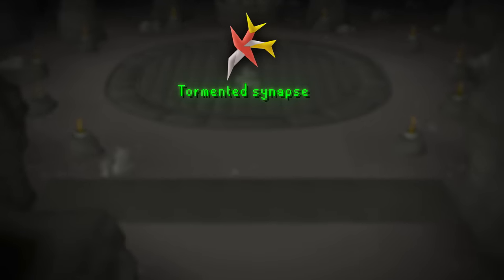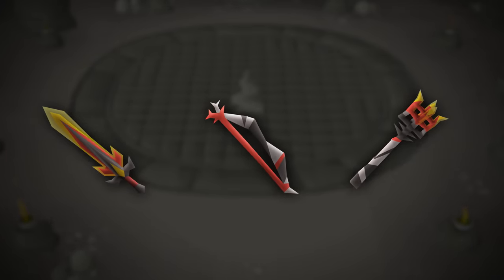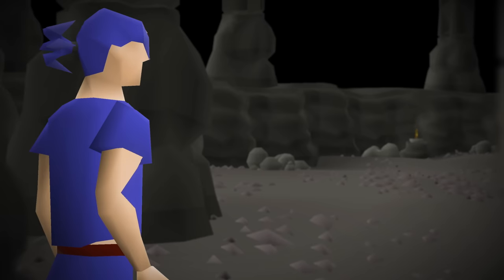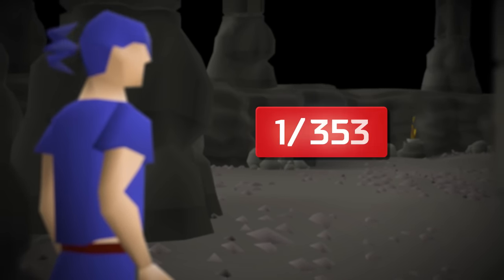And lastly, we have the Tormented Synapse, used to craft the Ember Light, Scorching Bow, and Purging Staff — three brand new Tier 77 weapons that deal increased damage against demons. Out of these two, the item we're going for in this episode is the Tormented Synapse at a drop rate of 1 in 500.